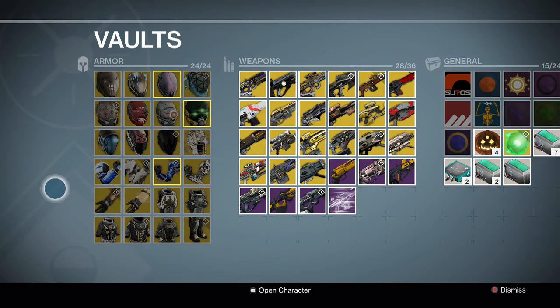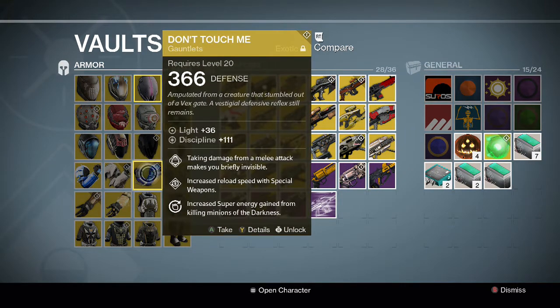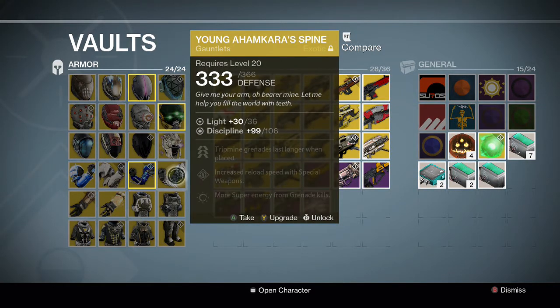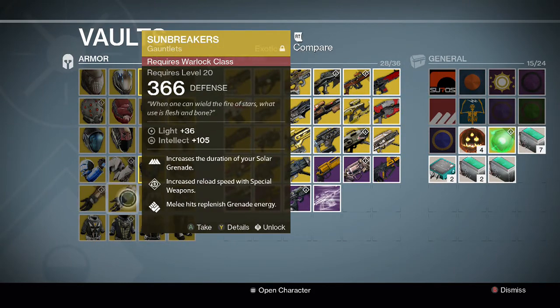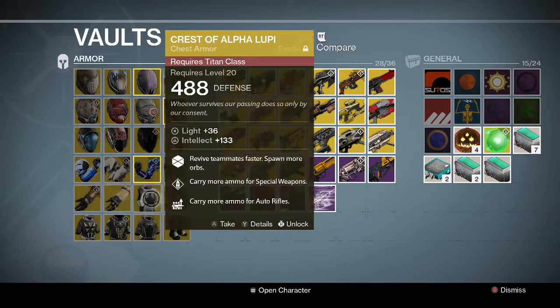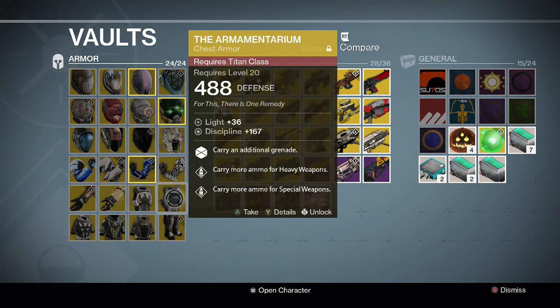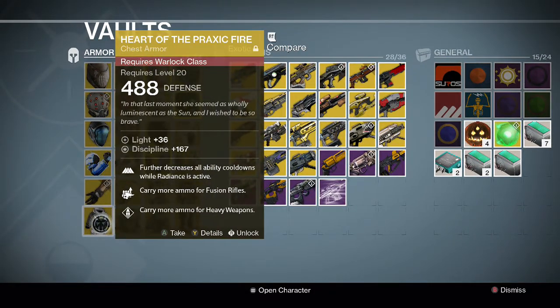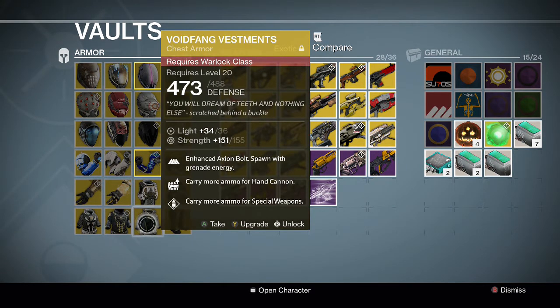For the gauntlets, we have No Backup Plans and Ruin Wings for the Titan. For the Hunter, we have Don't Touch Me and Young Ahamkara's Spine. For the Warlock, we have Claws of Ahamkara and Sunbreakers. For the chest pieces, for the Titan we have Crest of Alpha Lupi and Armamentarium. For the Warlock, we have Heart of Praxic Fire, Starfire Protocol, and Void Fang Vestments.